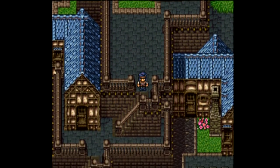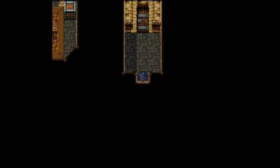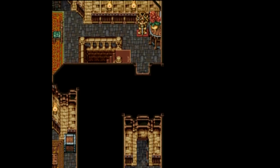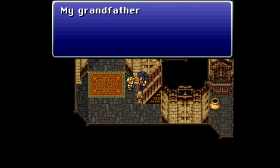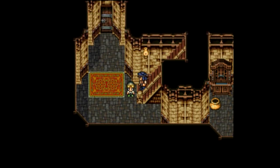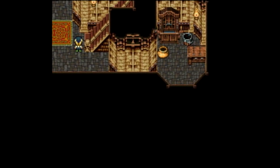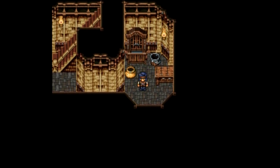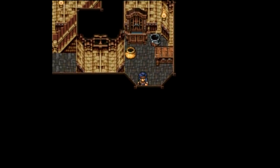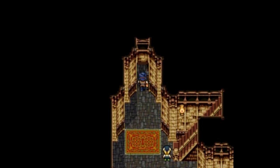Back to where we were before, and now we should be able to go down through the bottom because we are dressed as a merchant. 'Merchant — you may proceed. Thank you very much.' We get a Tonic out of a container — almost forgot about that one, good thing I checked. Let's head forward. I don't think I was able to get that one before.